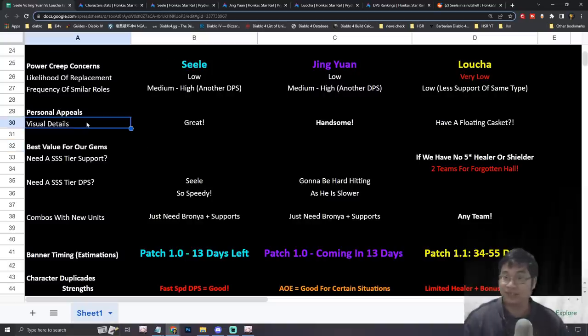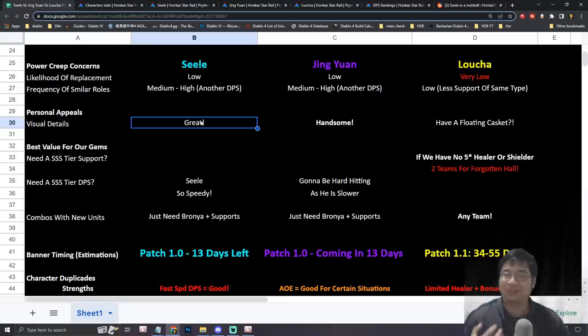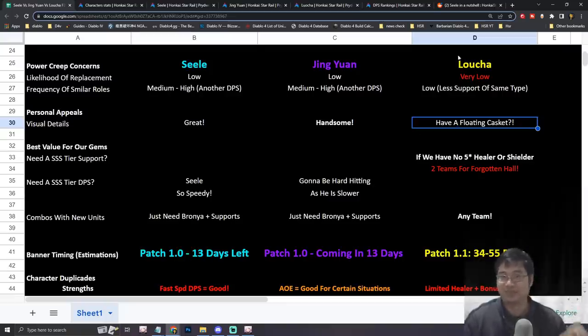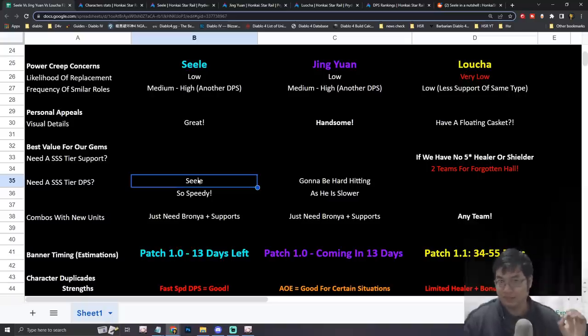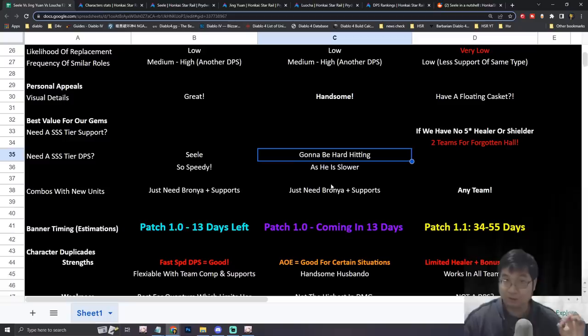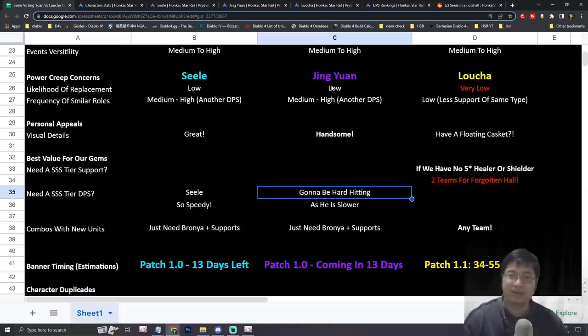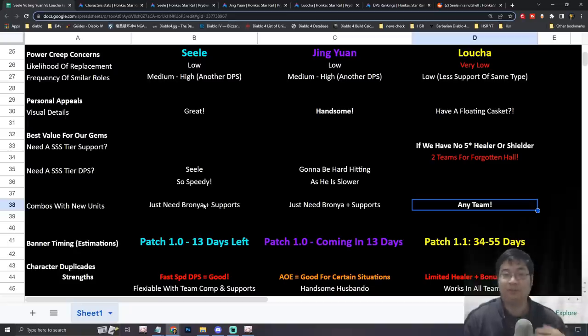We've gotten to try Seele, and both Lucha and Jingyan appear in the game as well. They all look pretty nice — though I was a little surprised by the floating casket design for Lucha. In terms of best value for your jade: if you want a fast single-target DPS, Seele is excellent; if you want a tanky hard-hitting DPS with speed support like Bronya, Jingyan is a good pick; and if you want a character that fits any team, Lucha is very versatile.